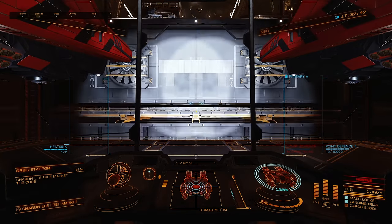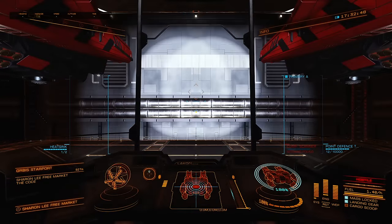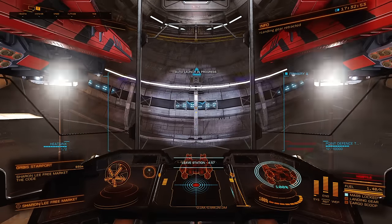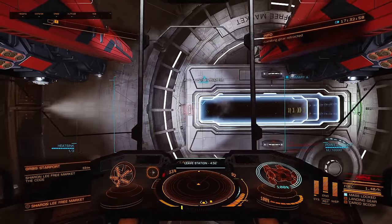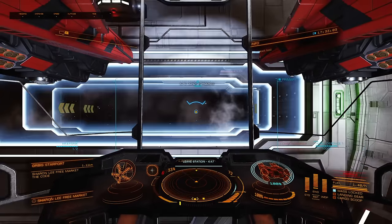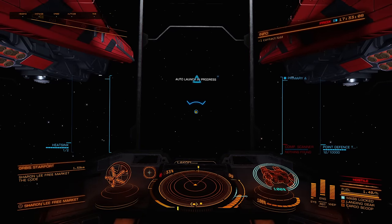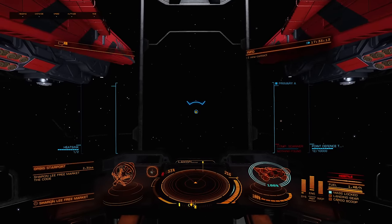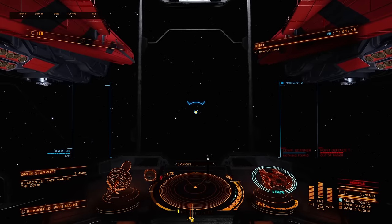Now, if you're a more advanced player and you've got a carrier, what you can do is just buy this, fly to your carrier, unload it, fly back here, buy some more, fly back to your carrier, unload it, and just do that over and over — so you can load up a large amount all at once. If you're a newer player and don't have a carrier yet, just make sure you have a ship with enough cargo capacity. I bought 128, which I think is the most you can get of any rare goods, so most medium or large ships should be able to carry this.